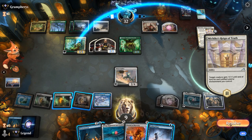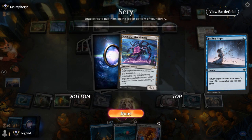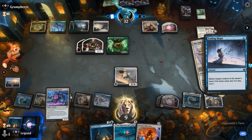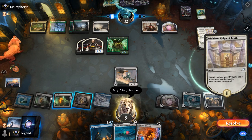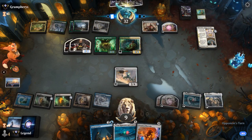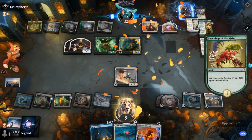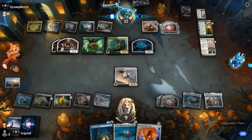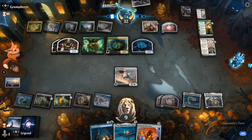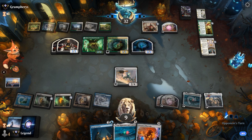Opponent pumps Naturalists. I'm tempted to just bounce it before they get the discount. And then Bankbuster — maybe not quite what I need, I still have Stern Lesson for card draw. Opponent replays Naturalists and Teachings. Yeah, Blast Zone on two would have been effective, but we had to Fading Hope instead. It's possible I was better off just chomping a large Naturalist, taking a Blast Zone, and then next turn having access to Blast Zone on two.